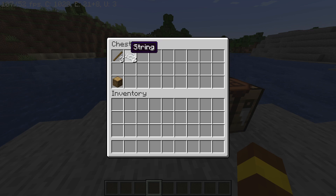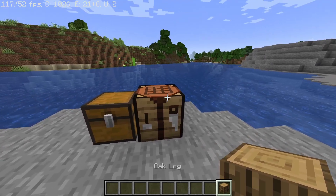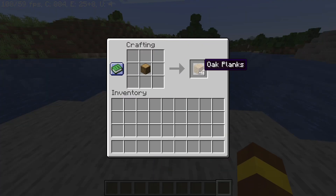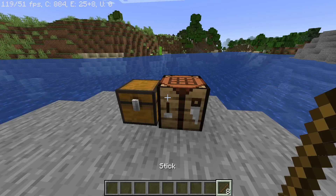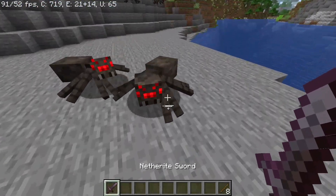To get sticks, all you need is oak logs or any kind of log wood, but I'm going to use oak logs for now. Place a log here and you'll get planks of wood. Now place your two planks like this and you've got some sticks.